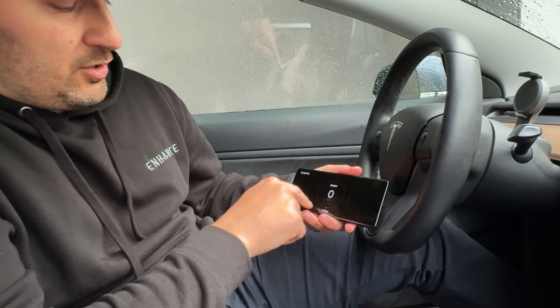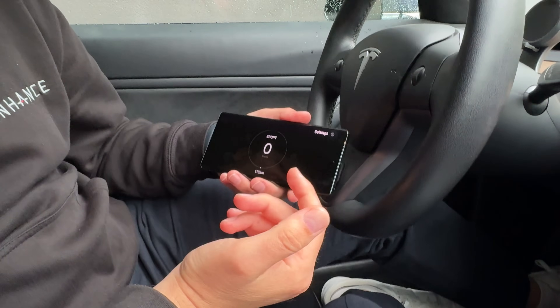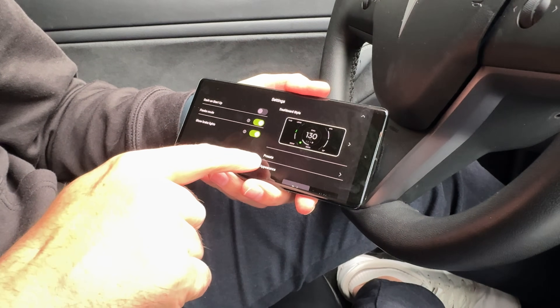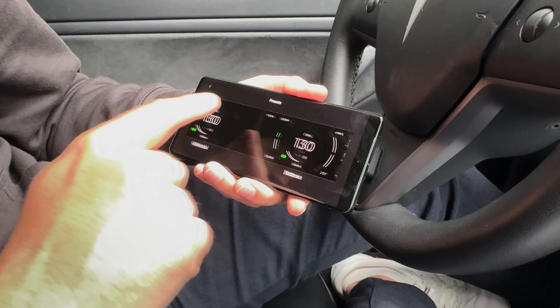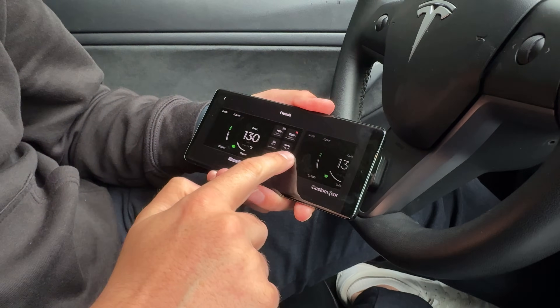As you can see, this is the basic, most minimal style of dashboard, but you can choose up to four additional presets. The presets are in the dashboard settings — you press that button and you'll see our five presets. We actually have a sixth one called 'custom' but that's going to be available later on.